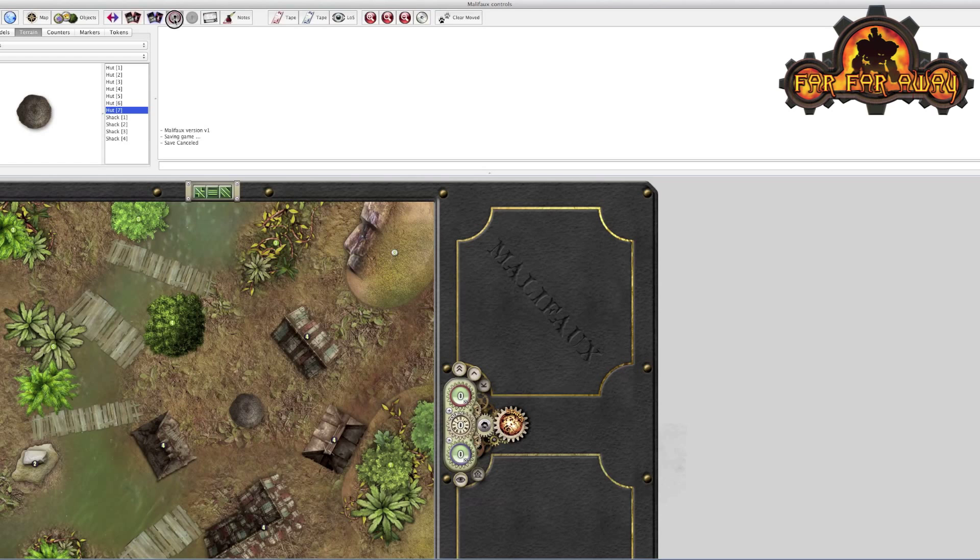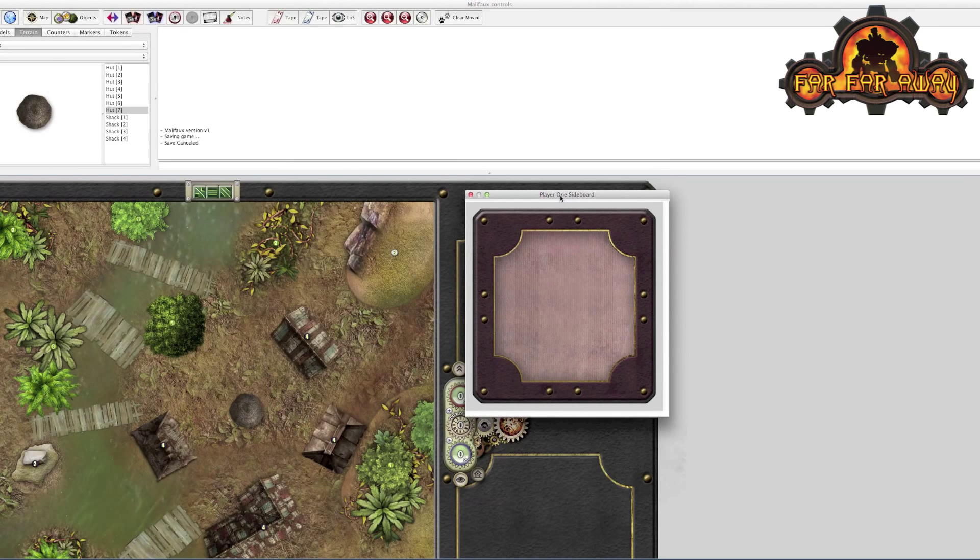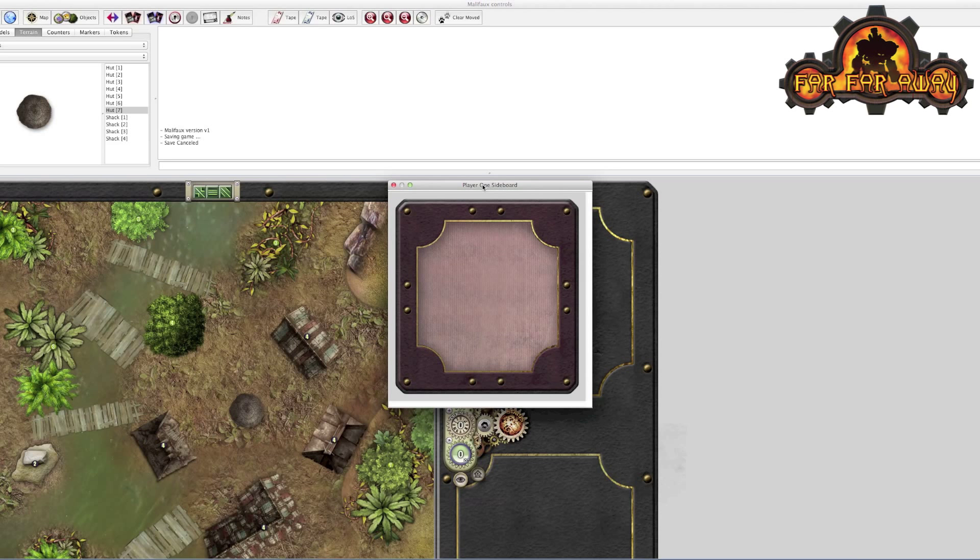You can see this button became available, so I'll open it up. This is the Player 1 sideboard — a private place where Player 1 can put their models. Player 2 can't see that. So this is a good staging area for adding your models in before you actually add them to the board as you're constructing your crew.